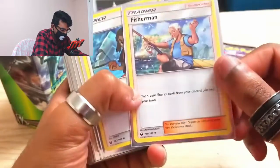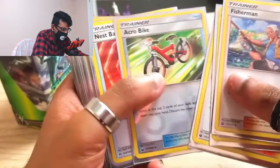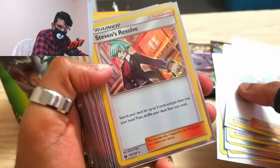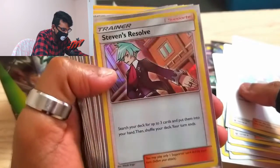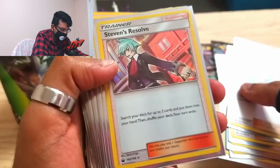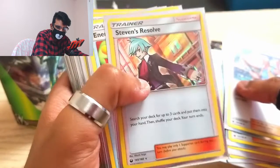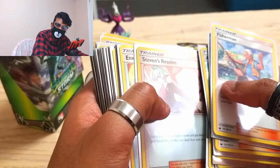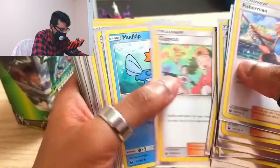So this was basically my deck — you make a 40-card deck. Some super handy cards: Underground Expedition, Acrobike, Nest Ball, Steven's Resolve. All 3 people I played wanted to trade this card from me — it was an insane pull. It's a holographic rare: search your deck for up to 3 cards and put them into your hand, then shuffle your deck, but your turn ends. I had this card in my hand so many times but didn't want to play it, because if I did I'd have to end my turn and I wouldn't be able to attack. Also Timeable and Copycat.